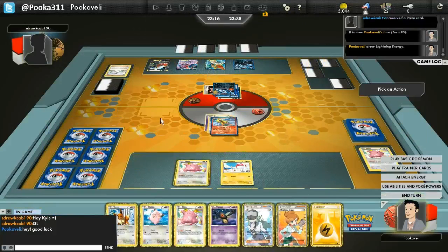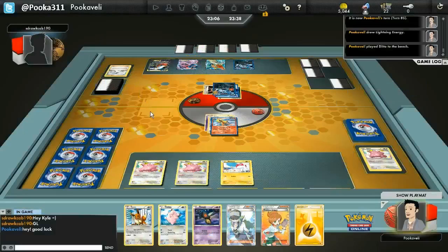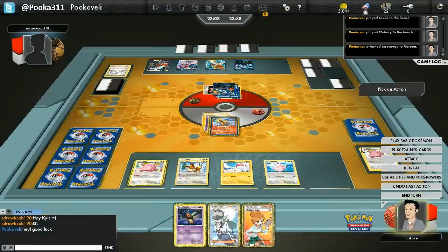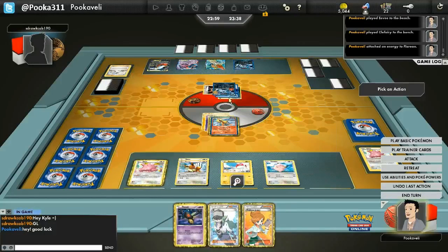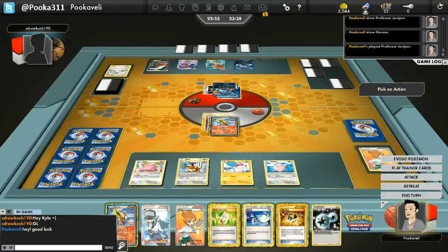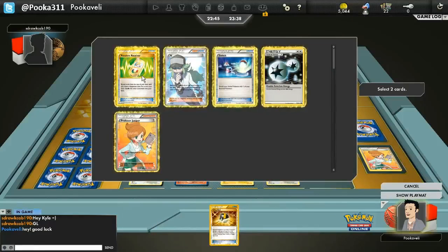He does take the knockout on my Ditto. Now I've got to find out how much damage I can do. I could have transformed my Ditto into a Ditto — I should have gone for that Ditto into Ditto play. Also, when I searched through my deck, I realized that three Cofagrigus were prized. That's why I'm not benching that Yamask, and I'm Juniperring that away, discarding it. We're going to get another Flareon.